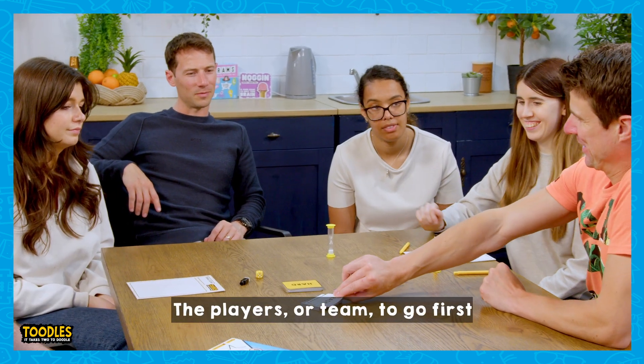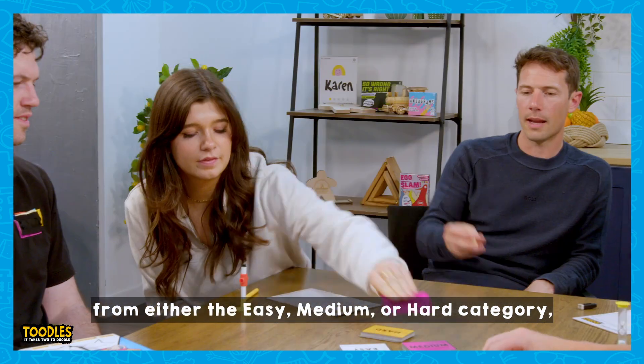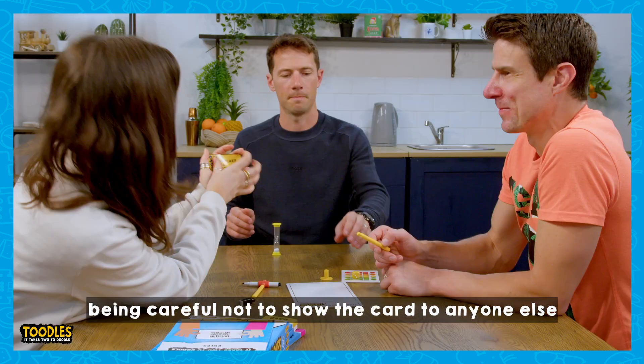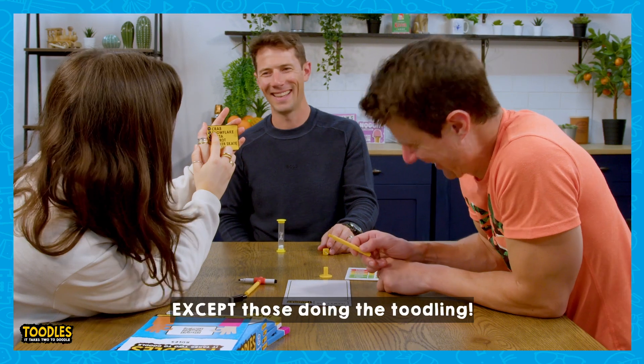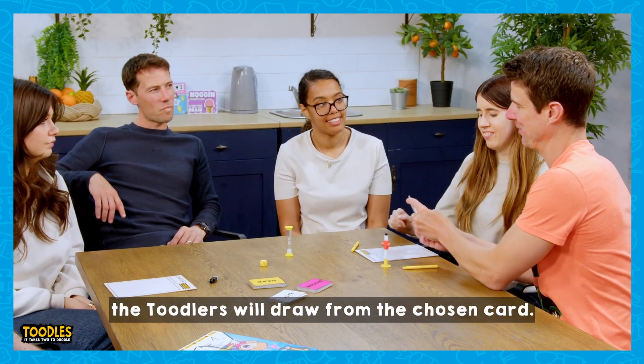The players or team to go first select a card at random from either the easy, medium or hard category, being careful not to show the card to anyone else except those doing the toodling. Guessers roll the dice to decide which task the toodlers will draw from the chosen card.